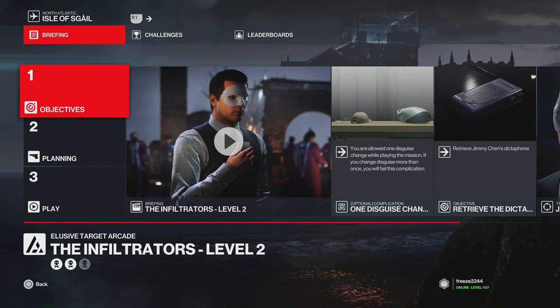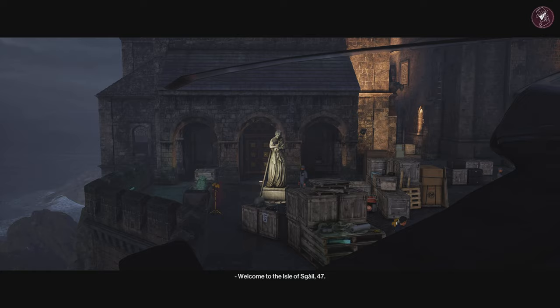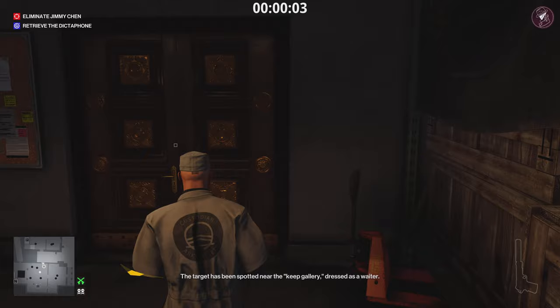Moving on to level two — level two we have the Stowaway. We have to retrieve the dictaphone as well, and one disguise change is still the same. I'm going to start in the warehouse for this one, and this time I'm going to bring along the remote micro taser. Skip the opening panning shot and then run straight out of the room after we exit the blend spot.